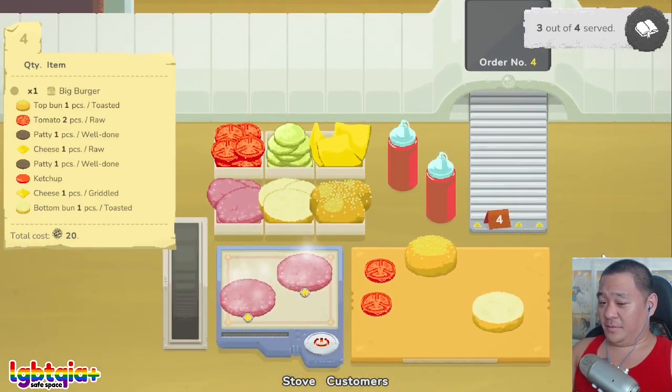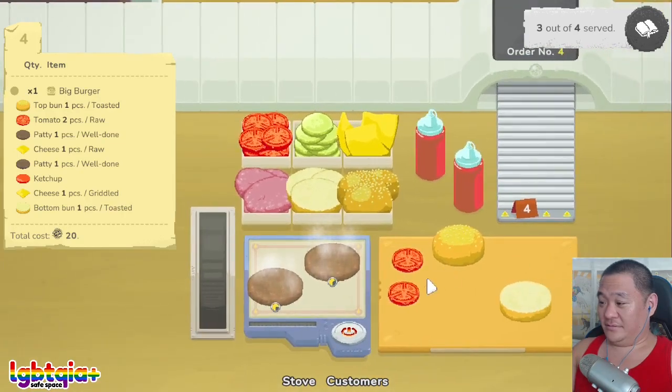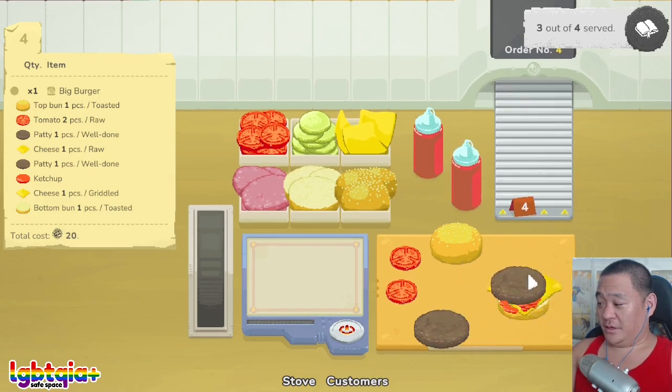I wonder if you play with other people — everyone has their own little cooking stand. That would be cute. I'm guessing that's well done. Well done patties. Do I have to grill the cheese? Ah yes. Okay, grilled cheese and you want ketchup. Splash. Well done patty — oh that's messy.